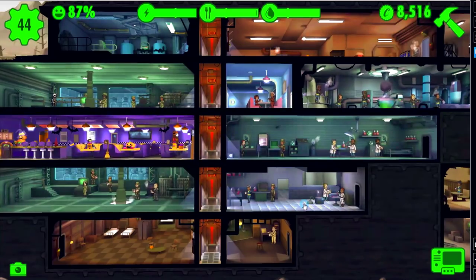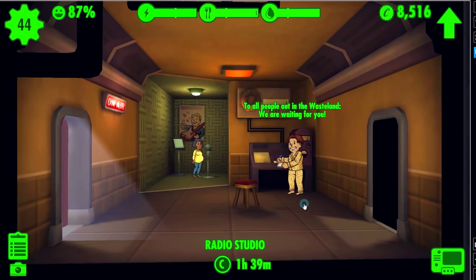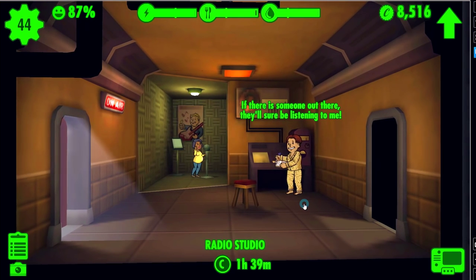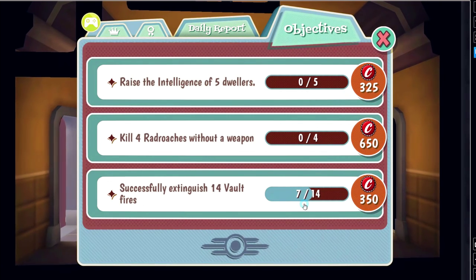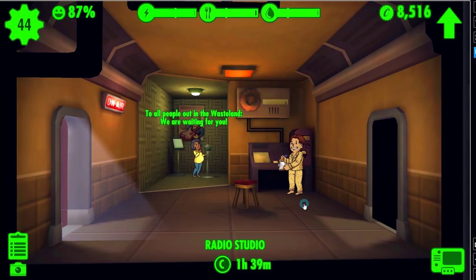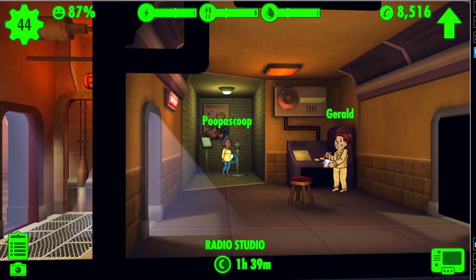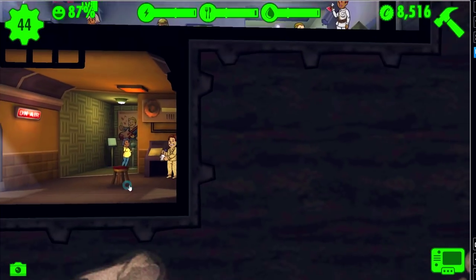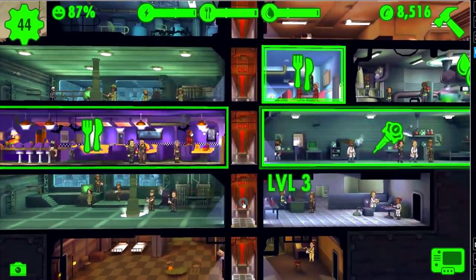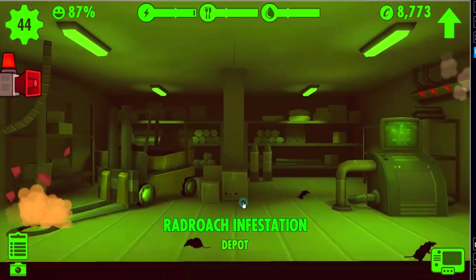There are now three ways to increase the number of dwellers in your vault. One way is the radio studio. Another way is completing objectives and gaining legendary characters in your lunchboxes. The third way is getting people pregnant. So the three ways are radio signals, impregnation, or lunchboxes. There's actually a fourth way but that's only at the beginning of the game - they just magically show up at your door. No random wastelanders have come knocking on the vault door since - that's long gone.